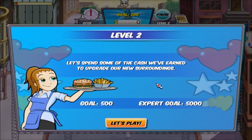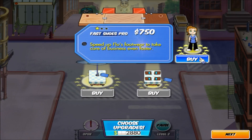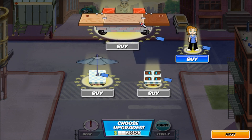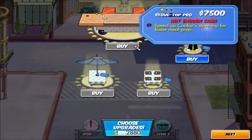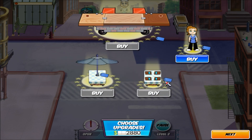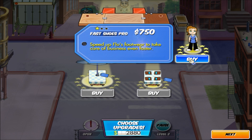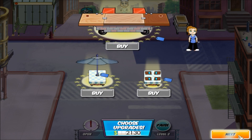Level 2: Let's spend some of the cash we've earned to upgrade our new surroundings. Gold 500, Expert 5000. Turn on upgrades — Faster Shoes Pro: speed up Flo's footwear to take care of business even faster, 750. Stovetop Pro, not enough cash — speeds up Cookie's stovetop for faster meal prep. Auto Umbrella: $25,000 — save time during sudden showers with automatic umbrellas. That would be nice though. Fast Menus: help customers order faster, costs $5000. Well, speed it is — that's all I can afford.